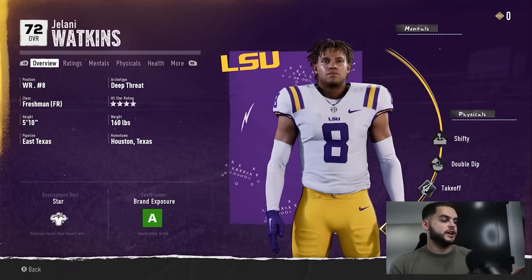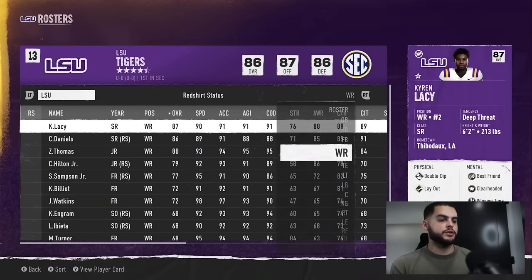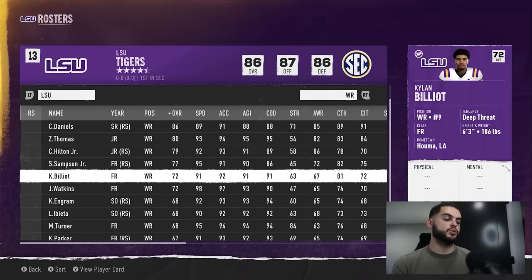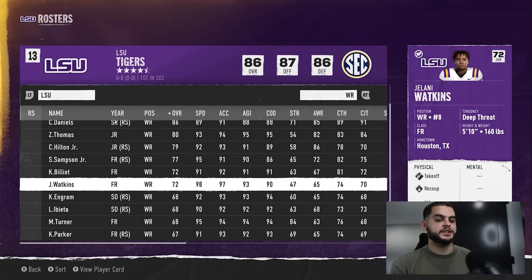Take Jelani Watkins — he's a Star dev, he could technically see the field because he has 98 speed, but his overall is low. You have to make a decision early on whether to red shirt him. Freshman year is the biggest jump I've seen — freshman to sophomore year is your big jump. After that it gets smaller; by junior and senior year you might only get a point or two for a great season.